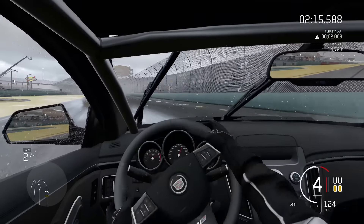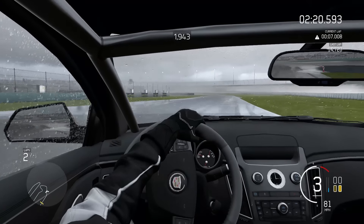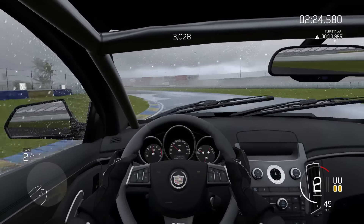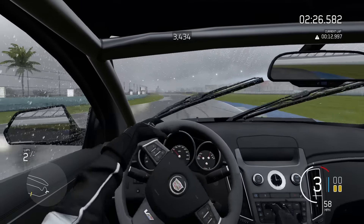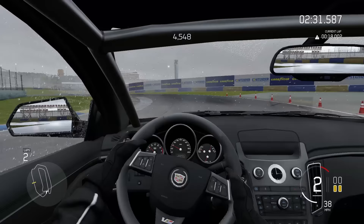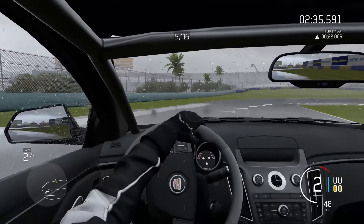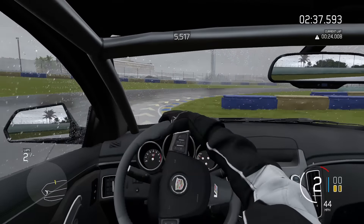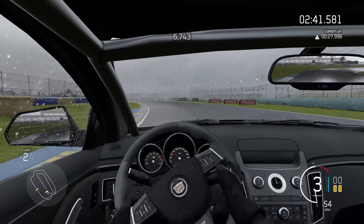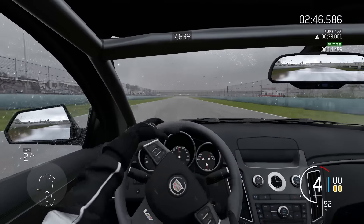2011 Bugatti Veyron Supersports, 1987 Buick Regal GNX, 2012 Cadillac Escalade ESV — that's going to be super fun, jumping dunes in an Escalade, just thinking about that is going to be ridiculous. 1990 Chevrolet Camaro IROC-Z, 2009 Corvette ZR1, 1970 El Camino Supersport 454, 1964 Impala Supersport 409, 2015 Z06, 2015 Z28, and 2016 Camaro SS.